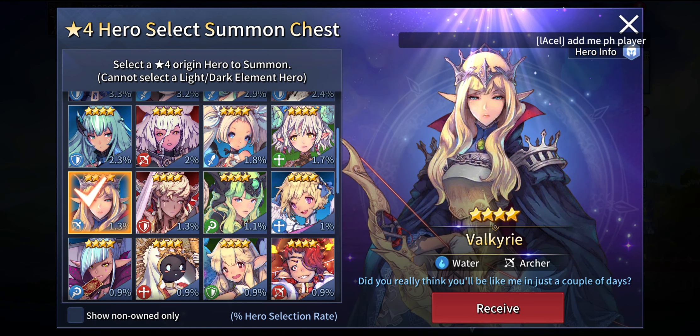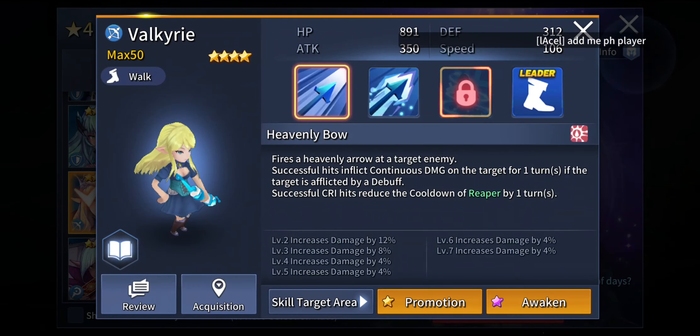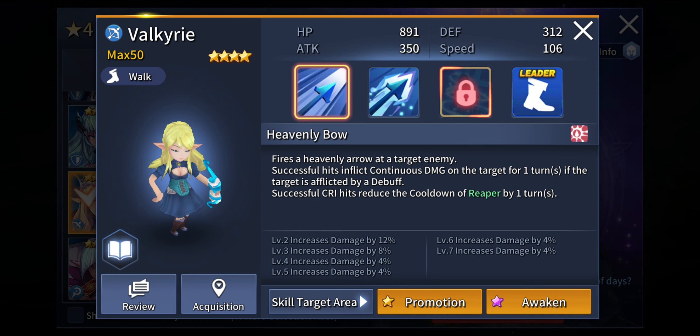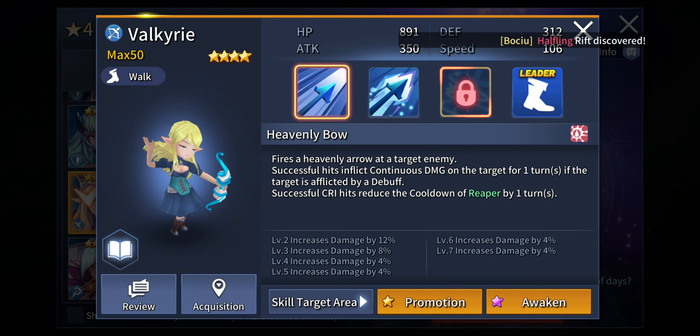The next unit is Valkyrie. She is mainly for boss stages. Her first active skill, Heavenly Boat, attacks a single target — successful hits inflict continuous damage on the target for 1 turn. If the target is afflicted by a debuff, a successful crit hit reduces the cooldown of Reaper by 1 turn. Reaper is her second active skill that deals some amazing damage, with additional 20% accuracy applied to the attack.